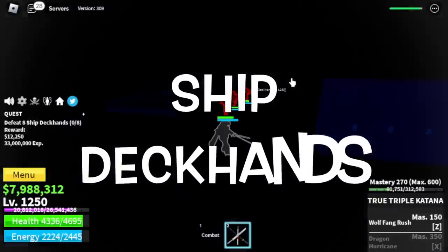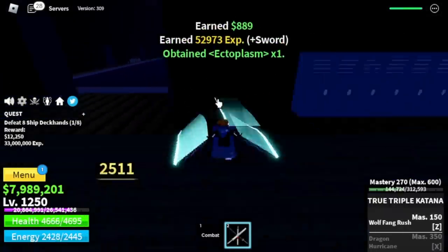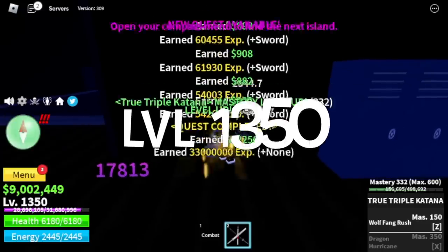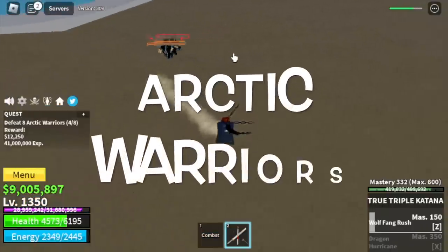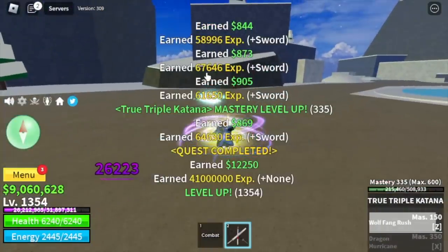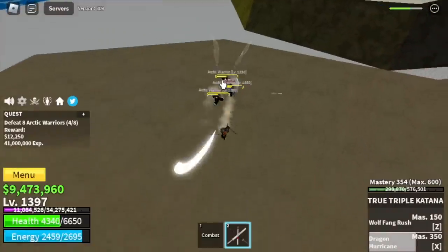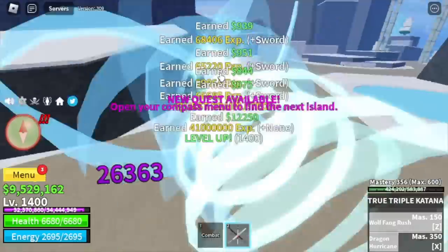Next up, the Cursed Ship — only target Ship Deckhands. Wall Strat — yes, we can wall strat this mob. We are not using any fruit, so we will rely on the Wall Strat. Target level here is level 1350. After that, we will head to the Ice Castle and start defeating Arctic Warriors. It's kinda hard to grind here at first, but once you unlock the Dragon Hurricane, everything will be easy. That is the Dragon Hurricane — one Wolf Fang Rush, couple of left clicks and that's enough. Target level here is level 1400.